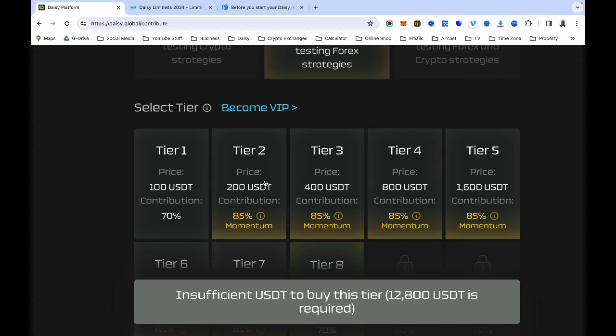My advice is to move up to the next tier. Don't stay where you are, and if you can do this before the 21st of February that would be great. The quicker you move up the ladder, the better for you. My recommendation is to try to be in tier five minimum — don't stay below tier five.